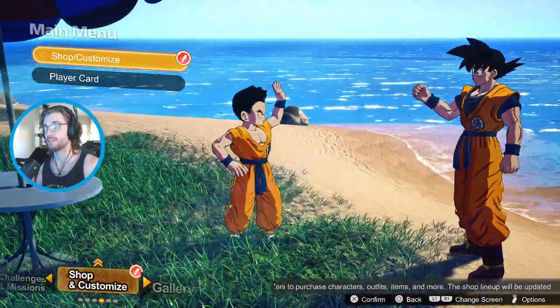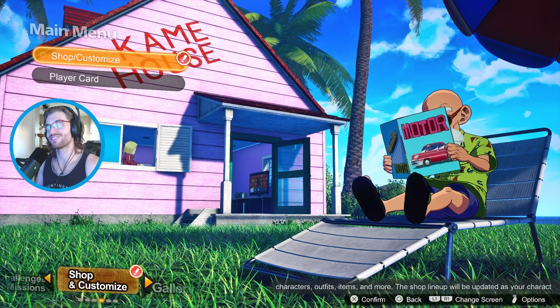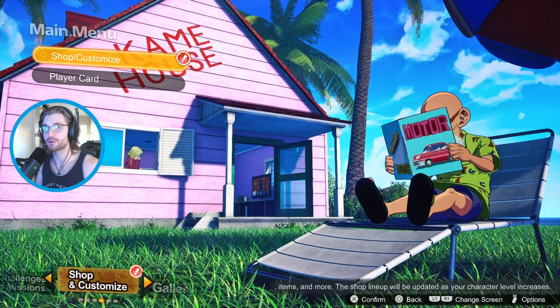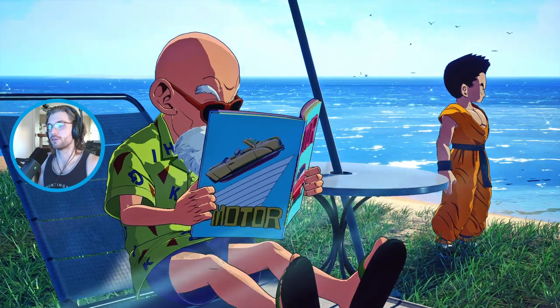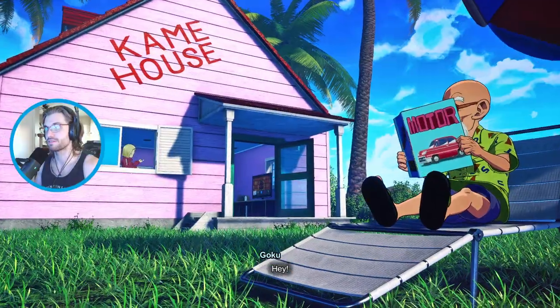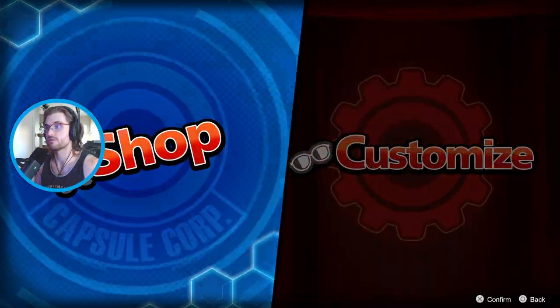That takes us to Shop and Customize. Of course, we're on Roshi's Island - it looks awesome. Let's check out Player Card really quick. Unfortunately, Launch, like a lot of Dragon Ball characters, has been forgotten - there's just too many to keep track of. Your Player Card is what all other fighters are going to see: you pick your background, your favorite fighter, the playtime you're usually available for matches, your favorite mode, background music, and stage. I am a Trunks fan myself - I love Trunks, so that's the character I have for the moment.